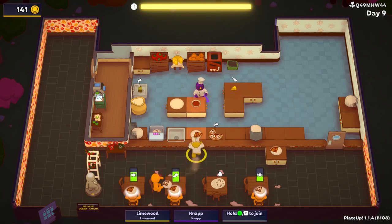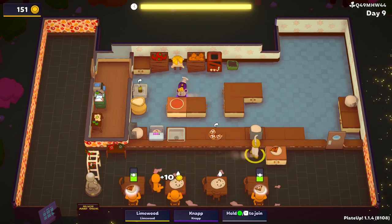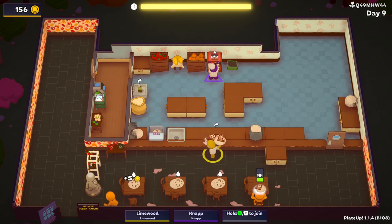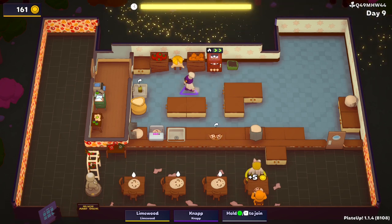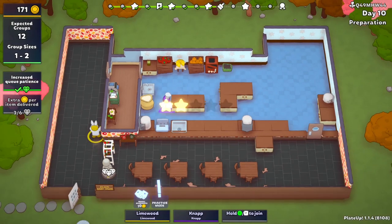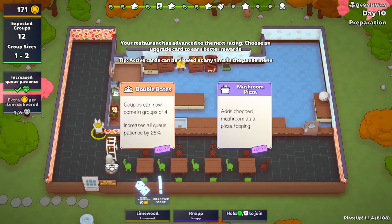There we go! We have everything now I guess — there's no one else. Well, you can take it home. Maybe you could use the phone and force someone to eat pizza — if only! Oh, we got a third star! Three-star restaurant!